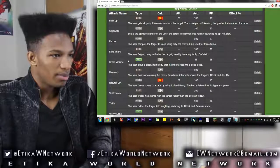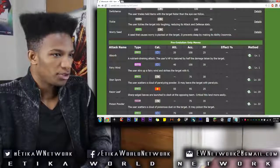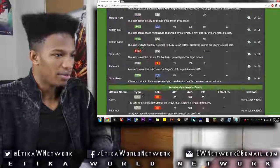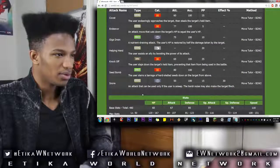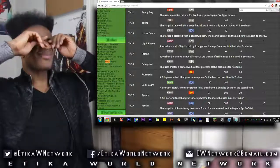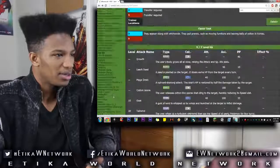Grass whistle, memento, natural gift, tickle, worry seed, absorb, fairy wind, stun spore — though the accuracy on stun spore is way too low. Razor leaf, poison powder, energy ball, cotton guard, solar beam, endeavor, giga drain... wait, where is Wish and Protect? It doesn't get Wish? Oh my god, it does not get Wish. Is this even worth it? This doesn't seem worth it if it doesn't get Wish.